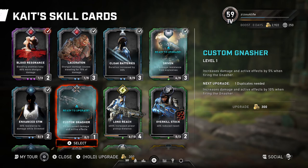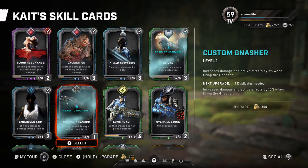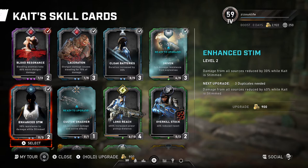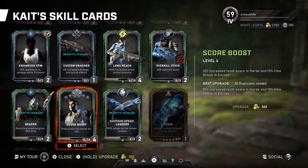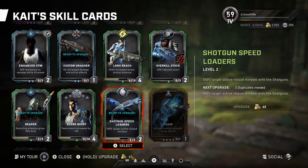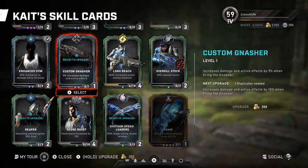For the cards, you still get cards after Horde or any of the matches. But you can now upgrade those cards without having duplicates. You have to be careful though, because they could show as ready to upgrade even though you don't have the correct number of duplicates. But if you really want that purple or gold card upgraded, you can now do it using Gears Coins.